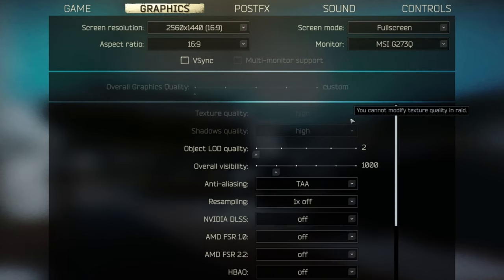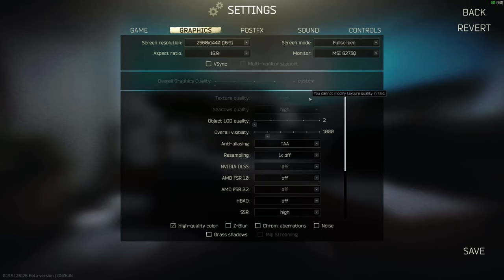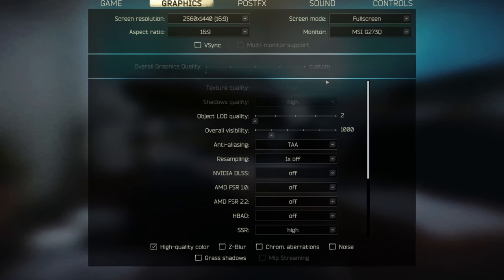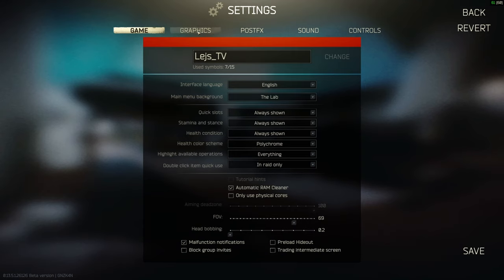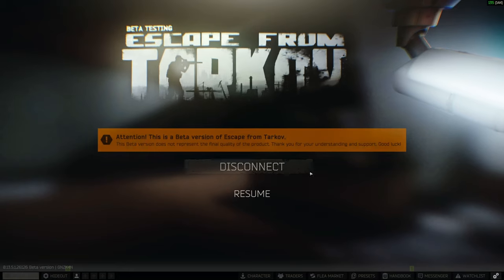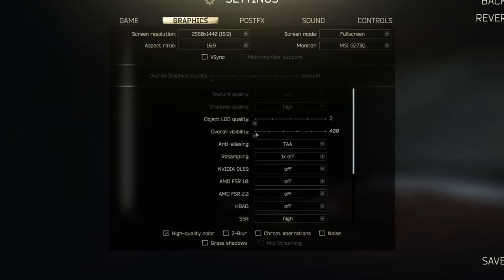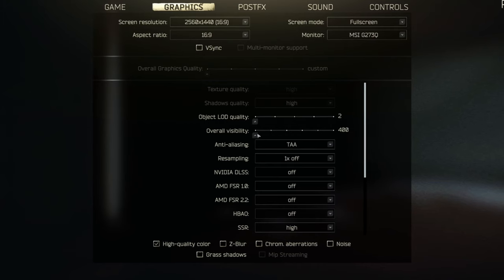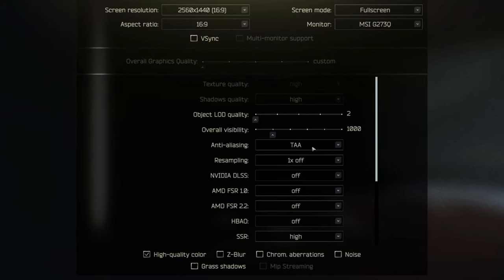Texture quality and shadow quality I have set to high — it gives the game a way better look and there's an obvious big difference. If you need extra frames, start by dropping shadows to low, and drop texture quality to medium or low if needed. Object LOD quality I keep at its default. Overall visibility I have set to 1000 — going higher seems wasteful. On a map like Factory you could drop it to 400 for extra frames, but 1000 is a good overall setting for all maps.